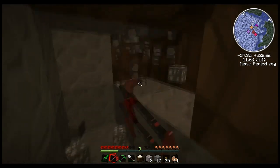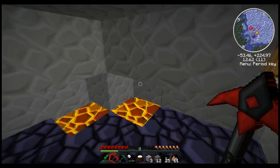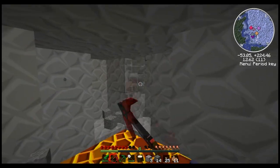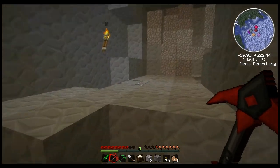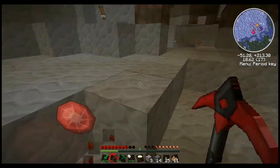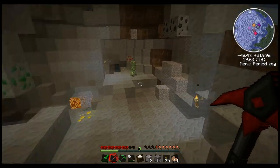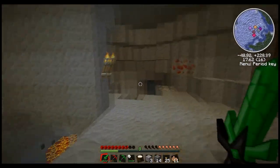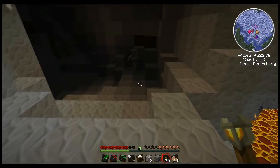Now, these gemmed pickaxes cannot mine obsidian. It'd be cool if there was diamond around here. Start digging around the lava — we are a little high, need to be a little lower for diamond. Got more resources here we can get. More creepers. We need the redstone and the Nicolites, so I need to get back here in a minute.